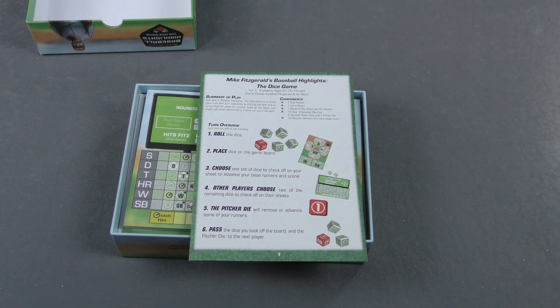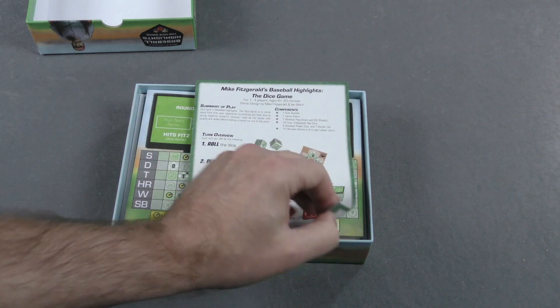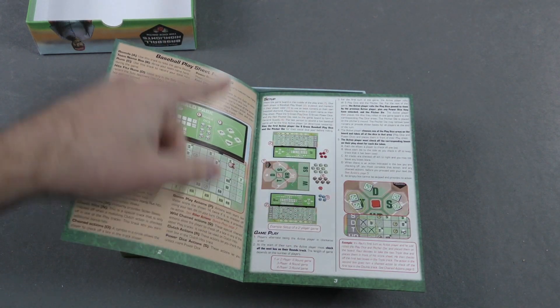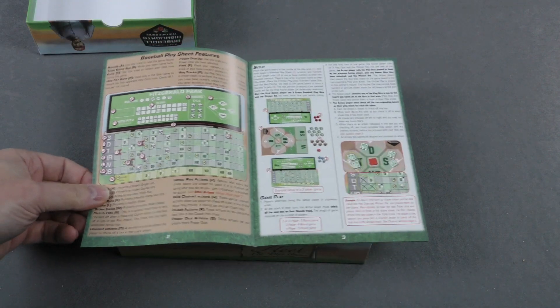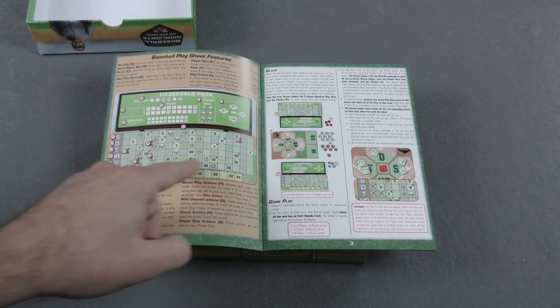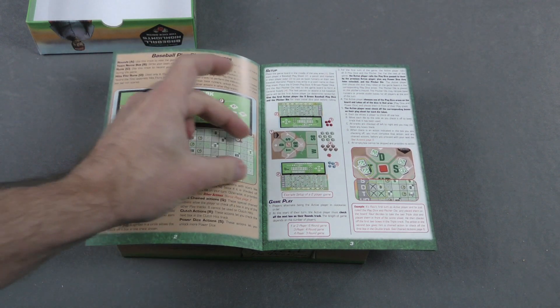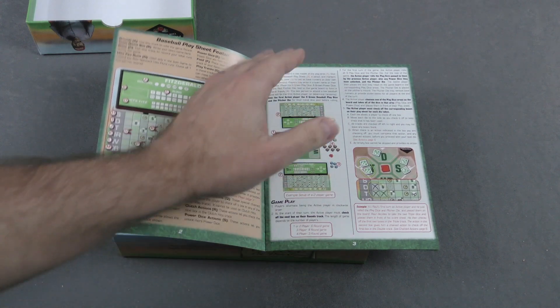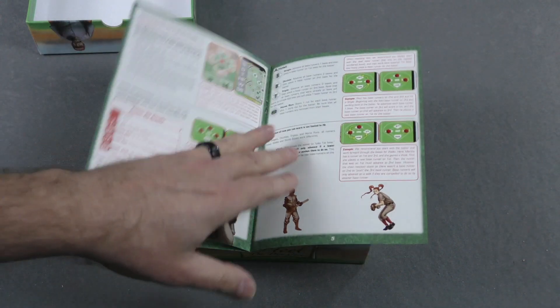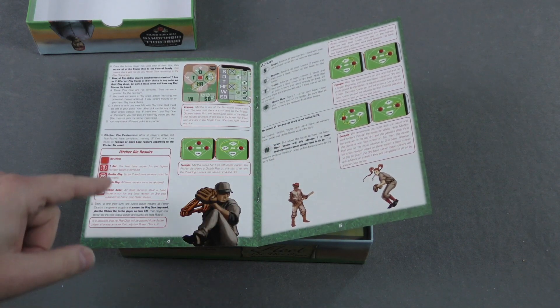Other players choose two of the remaining dice to check off on their sheets. The pitcher die will remove or advance some of your runners, and then you'll pass the dice you took to the next player. So it sounds like a very simple overview, but as you can tell, there's quite a bit more involved. That's just the high-level overview, and I think there's going to be a fair amount of complexity in how you use the dice on your sheet.